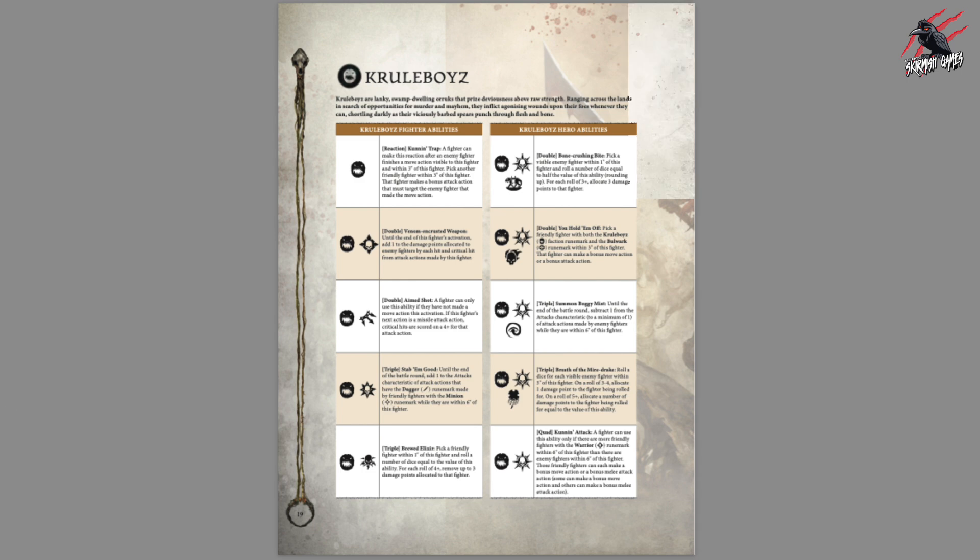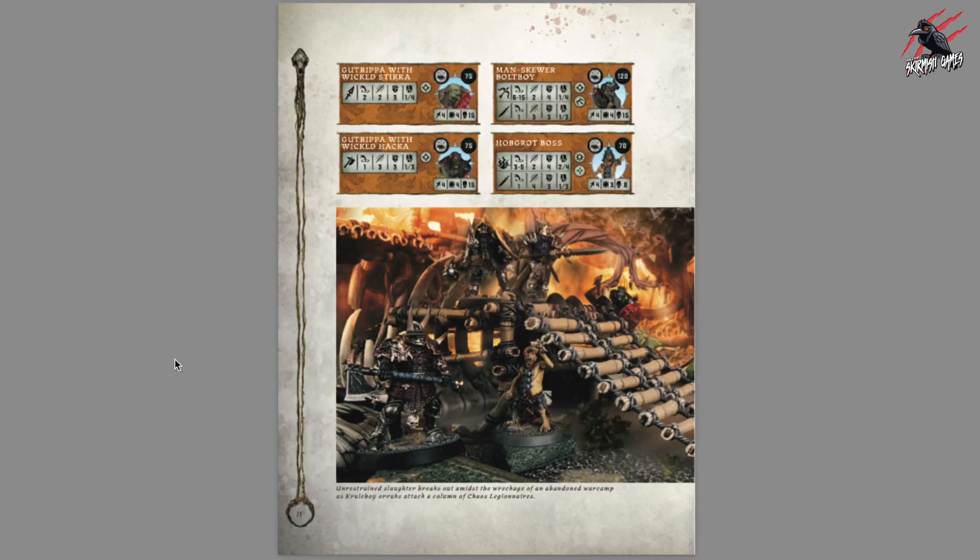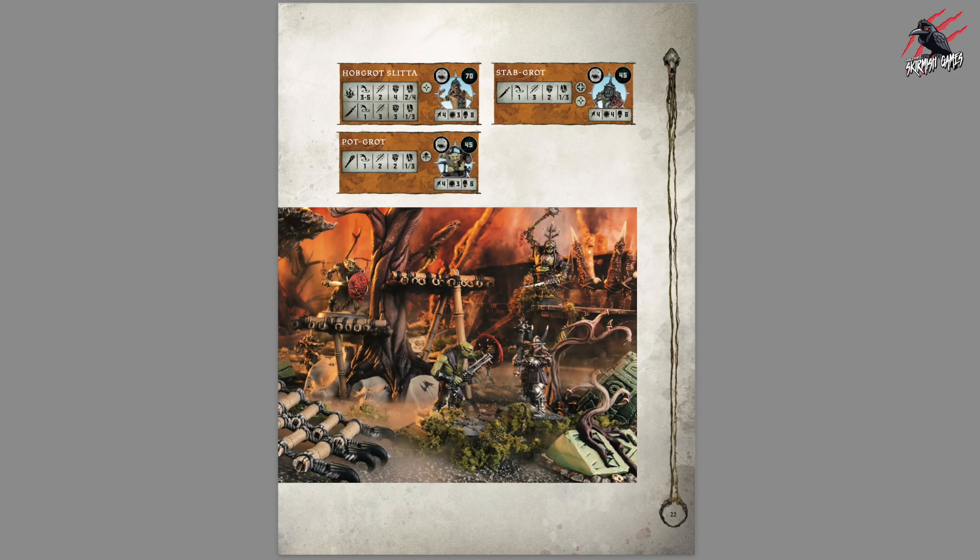Now on to the Cruel Boys. We've already seen some of their changes from the article. They've got Cunning Trap — we saw that reaction earlier on. That's a big change for the Killer Boss on Great Nashtooth. It'd be good to have a real good look through all the different fighters and just see if you can recoup those points from the other ones.